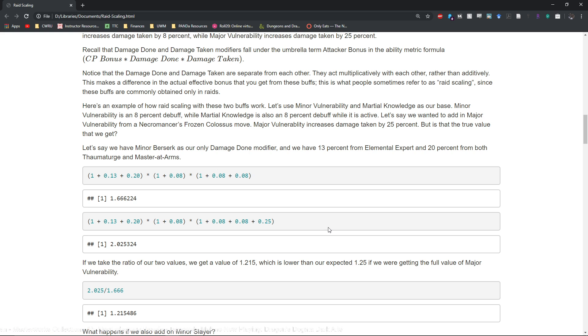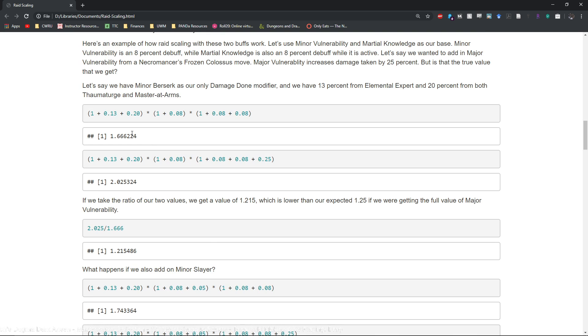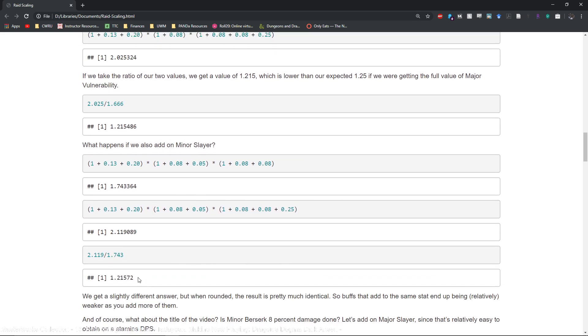Let's see an example. We have minor vulnerability and Martial Knowledge as our base for damage taken, and we want to look at major vulnerability. We also have minor berserk as our damage done modifier. When we add in major vulnerability and take the ratio of the two ability metric scores, we see it is about 21.5%. As mentioned earlier, because we already have minor vulnerability and Martial Knowledge as additional debuffs, major vulnerability — even though the tooltip says 25% additional damage taken — the actual value you're getting is only closer to about 21.5%. Adding minor slayer on top shows it's still about 21.5%, because adding a damage done modifier is a separate term from the damage taken modifier, so we don't see a big difference.